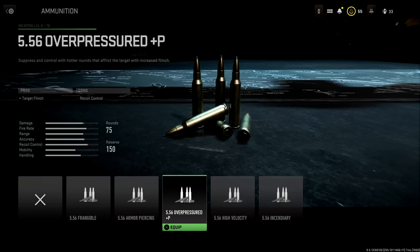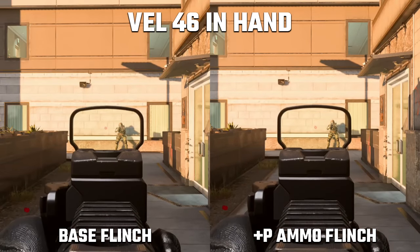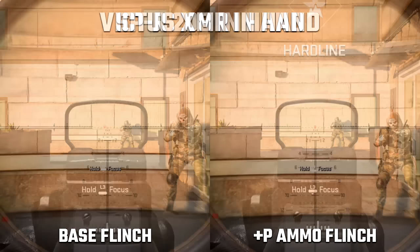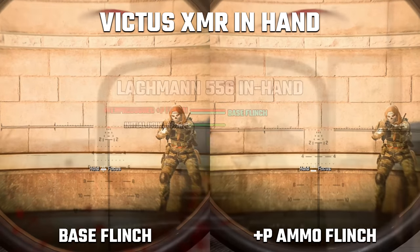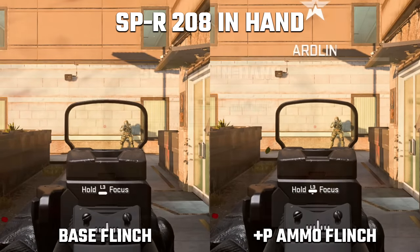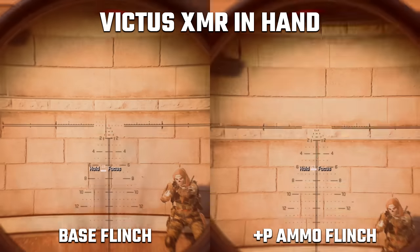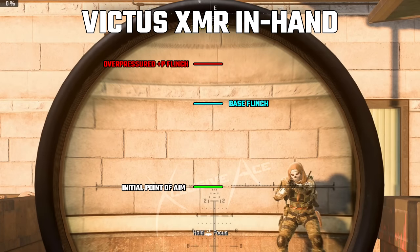The overpressured +P ammo increases target flinch while reducing recoil control. The enemy flinch increase is about 50%. Looking at direct side-by-side comparisons, flinch in this game is most heavily dependent on which weapon is in your hand when you get shot. Against assault rifles, the base flinch is already low, so the increase is barely noticeable. Against an SPR, the flinch increase is more noticeable though still limited — not guaranteed to throw them off target. The biggest difference is against actual sniper rifles, where base flinch is already high, making a 50% increase very noticeable.